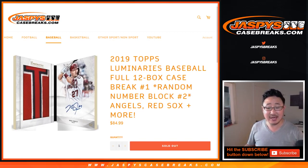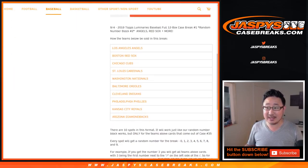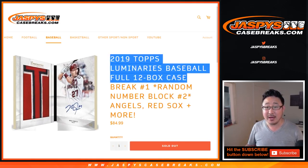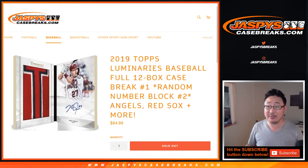Hi everyone, Joe for JaspiesCaseBreaks.com. We're doing a randomizer for the Angels, Red Sox, Cubs, Cardinals, Nationals, Orioles, Indians, Phillies, Royals, and Diamondbacks for that full case break of 2019 Topps Luminaries Baseball.